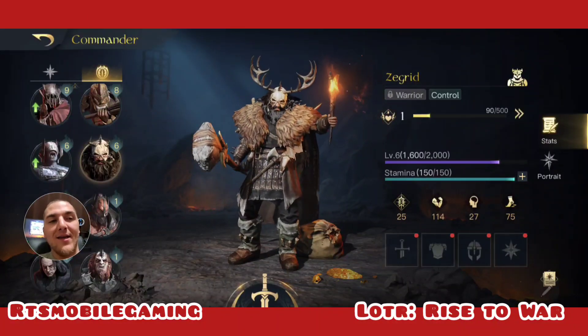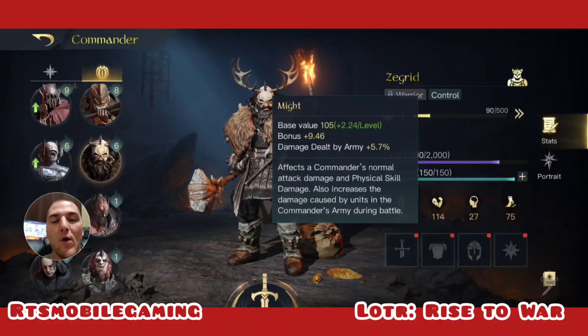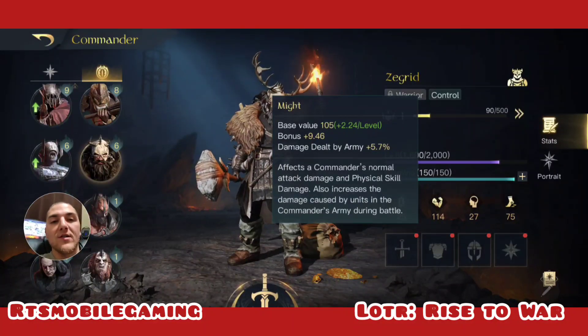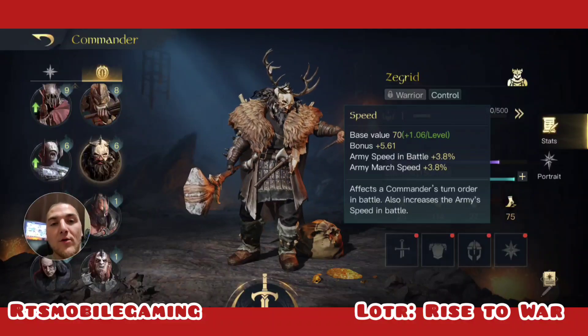Zagred is an evil man. He is a warrior, which means he gains 10% physical damage, 25 might, and 2 skill points. He has well above average might at 2.24 per level. His focus is probably one of the lowest in the game at 0.3 per level, and his speed is just about average at 1.06 per level.